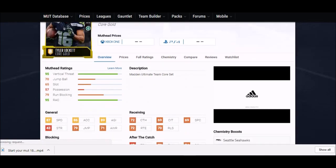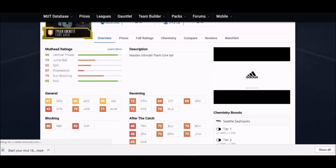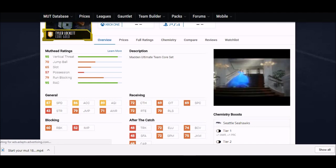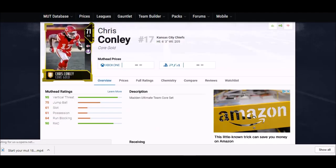Next up we got Tyler Lockett, 78 overall from the Seahawks. He's kind of short at five foot ten, but his physical attributes are great again — 87 speed, 86 acceleration, 89 agility. His catching stats are in the 70s range too, so he's a slightly better receiver than some of the other guys I'm showing you. Definitely a guy to put in the slot.